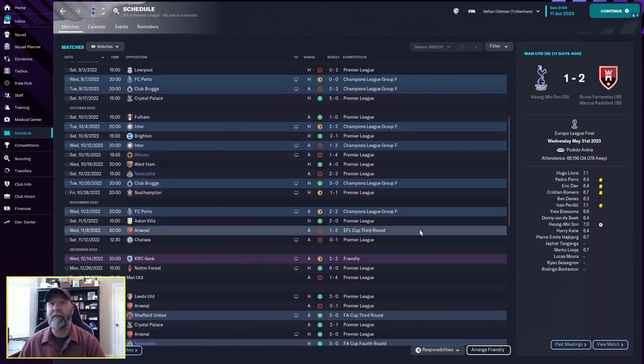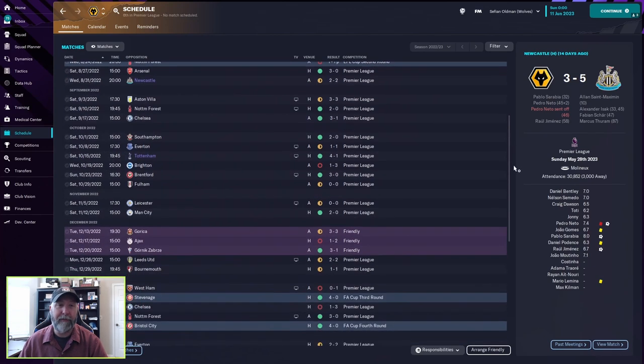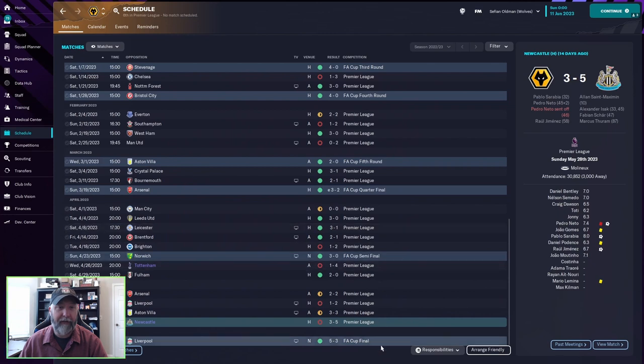Tottenham lose the FA Cup quarters to Liverpool and lose the EFL Cup one-three to Arsenal. Wolves aren't too different from Tottenham - they have some nice runs from Arsenal all the way down. They lose on penalties to Nottingham Forest in the EFL Cup second round, but continue all the way through the FA Cup and win the FA Cup final against Liverpool. So we have Newcastle winning the league, Tottenham in the Europa League final, and Wolves beating Liverpool in the FA Cup final - an insane set of results.